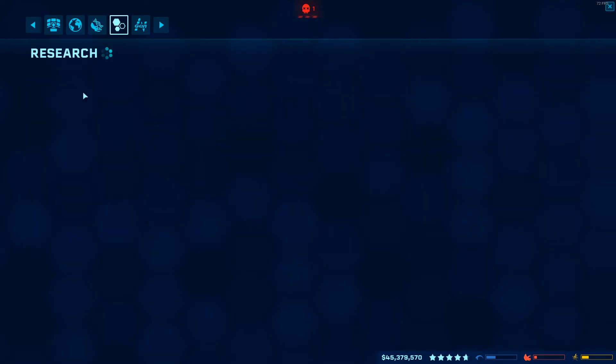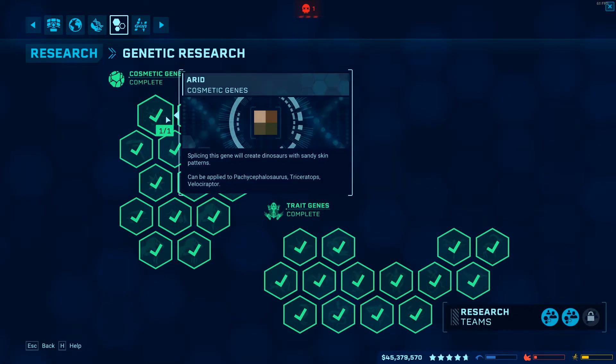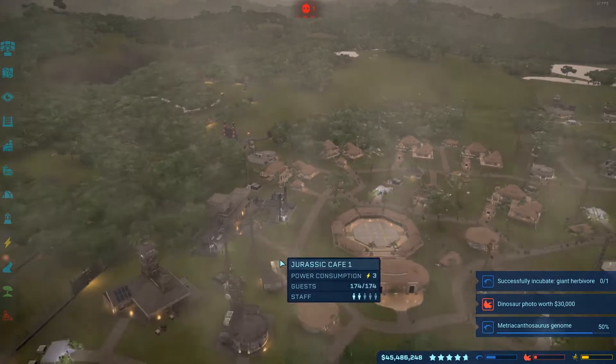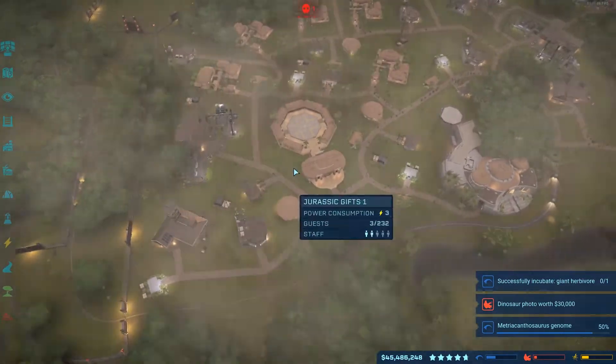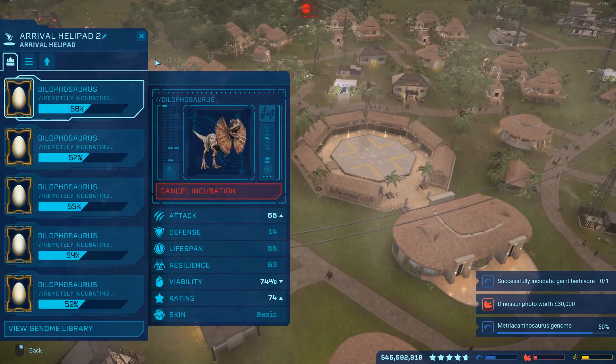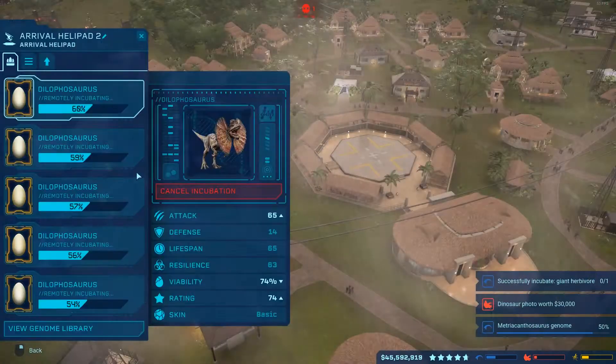Now that's empty, go to the next thing. Research — do I have anything I can research? I'm done actually, but what I would do is since I have two research teams, I'd click two things, click out of here. And then after I'm done cycling through those things, I go to our arrival helipad and then I start finding dinosaurs I wanna throw in here.